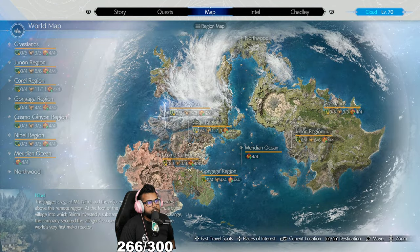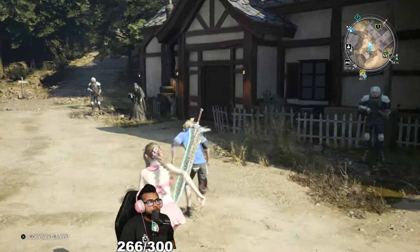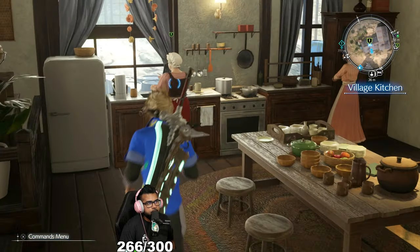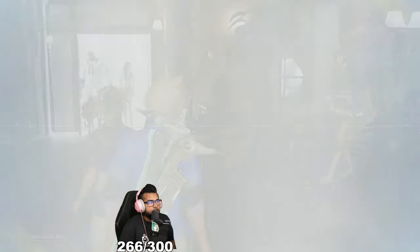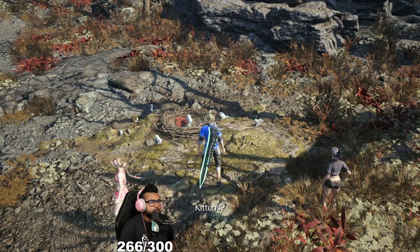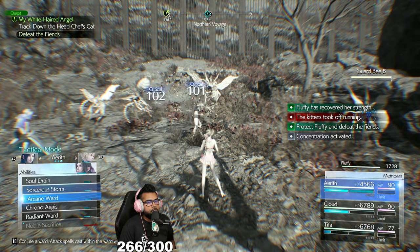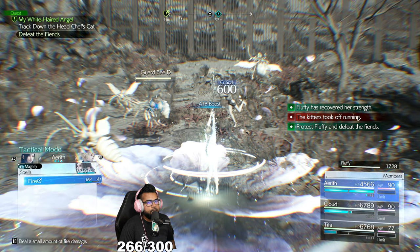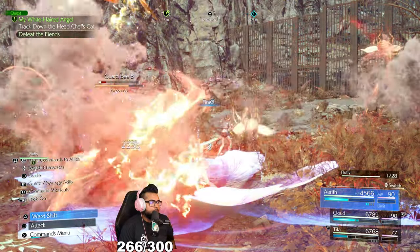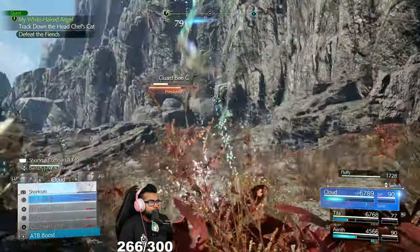As soon as you get control, press the touchpad, go into region select for Nibelheim, and run into Cloud's house. Take the quest from the chef — it's regarding Tifa's cat Fluffy. If you've already done this quest before, you can fast travel directly to it. Approach the cats to trigger the quest. In the first battle, drop arcane ward with Aerith, ATB boost, and I like to use Firaaga with magnify here because the MP absorb will bring her back to full MP.